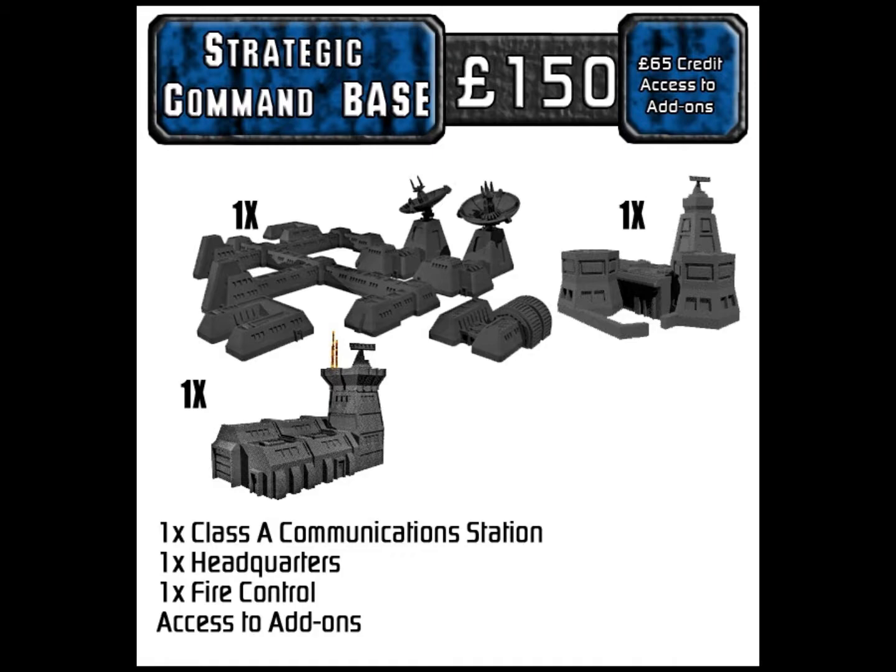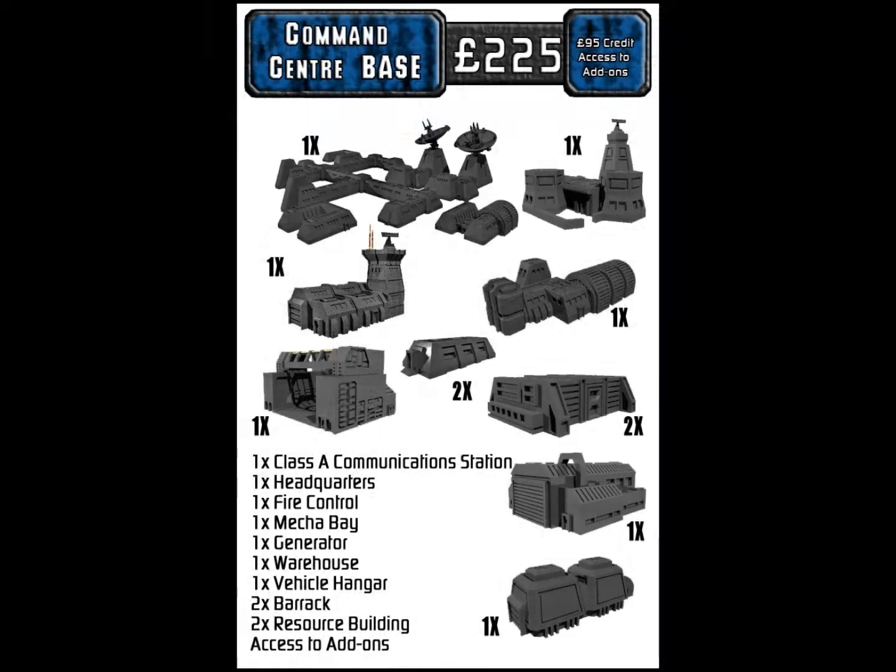The next is the Command Center Base at 225 pounds — about $303. This is what I'm looking at doing myself. You get a Class A communication station, an HQ building, fire control building, a mech bay — which is like the mech repair facility from Mech Assault that can be set up open or closed — one generator, a warehouse, one vehicle hangar, two barracks, two resource buildings, and 95 pounds in credit for add-ons. That's a really good bundle.